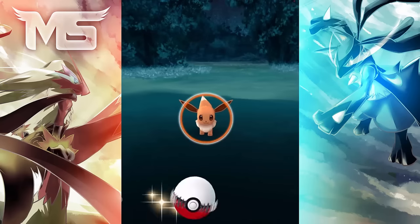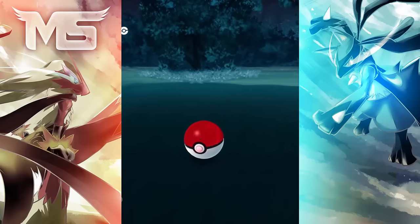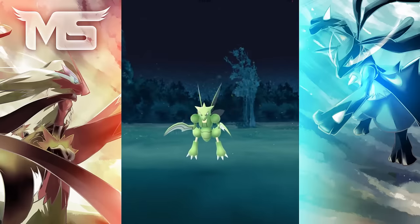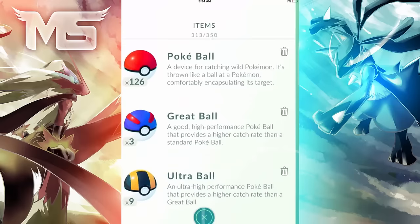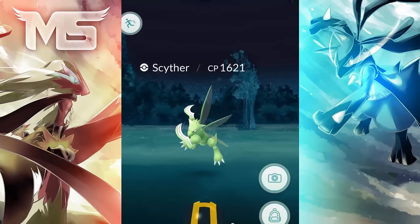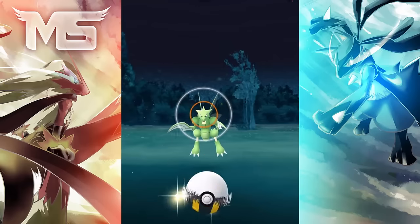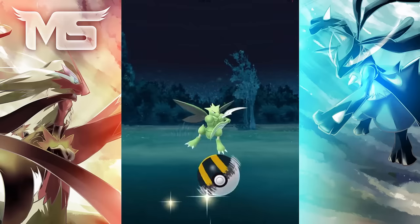Today we'll be going through 10 hidden tips that not a lot of you guys might know about. Starting off with Tip 1: turn off AR to make capturing easier. Capturing Pokemon with AR is really fun, but when AR mode is activated it is a lot harder to catch Pokemon as they move around a lot more. It's just a lot easier to catch Pokemon with AR mode off, so if you're struggling be sure to turn it off.